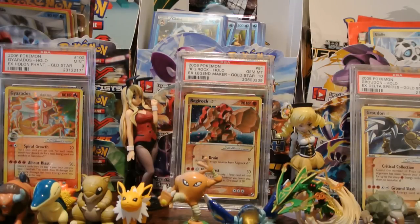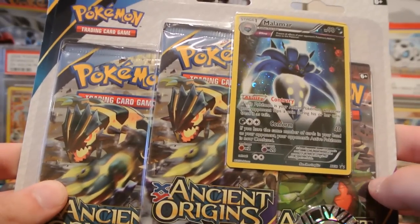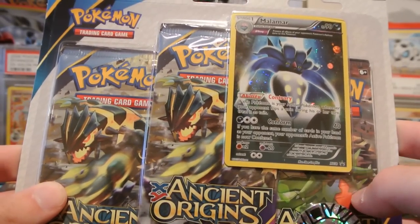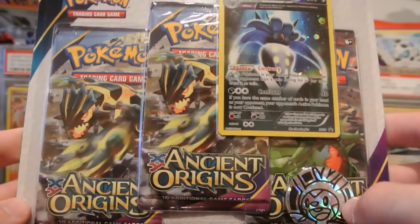What's up guys, Shiny Interzac here, back with another TCG pack opening video. Ancient Origins is in full swing, and today I'm going to be opening up one of the three-pack blisters from this set. This one is the Malamar three-pack blister, featuring a Malamar Ancient Trait promo, XY number 58, a Chespin coin, and three packs, all of Ancient Origins.